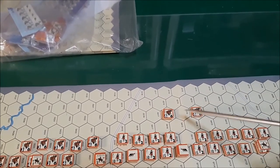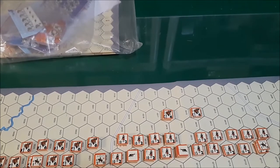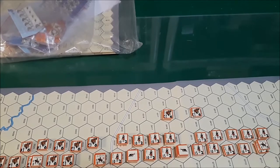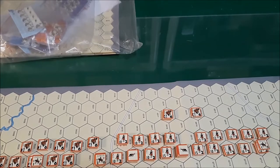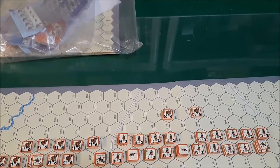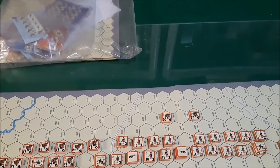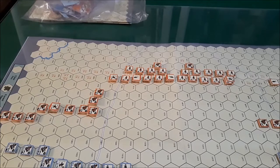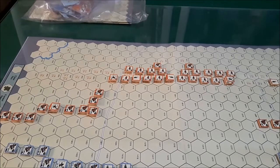They do have a couple of horse back here in reserve, and pretty much just like on the French side, everything is infantry in the middle and horse on the flanks. I'm going to go ahead and move the Spanish player's units and we'll see what happens after that. This is the situation after the Spanish player's movement phase of game turn one.